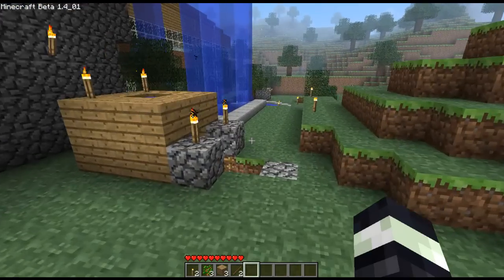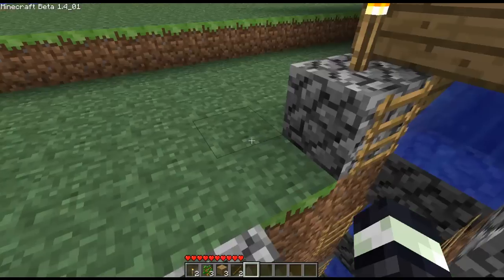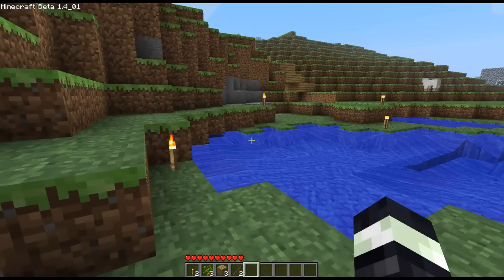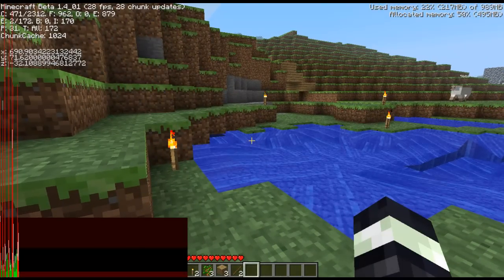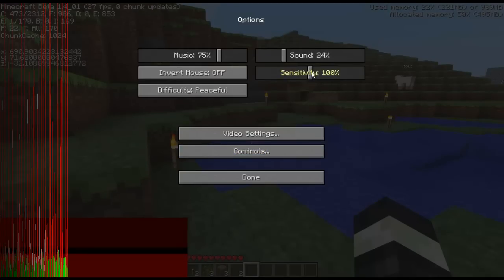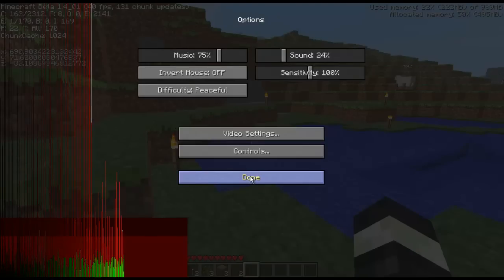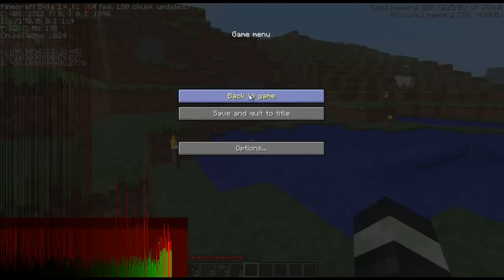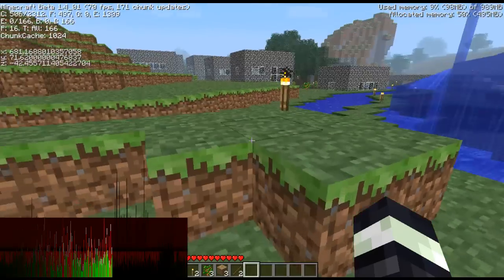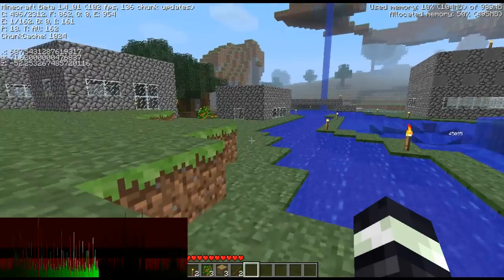This is my little mining shaft — this is the first ever water elevator I built. Why is my frame rate so low? It was playing yesterday with 200 FPS. Let's turn that off — it's better. Must be because I'm recording. Anyway, this river goes to the coast over that way — I'll show you that later.